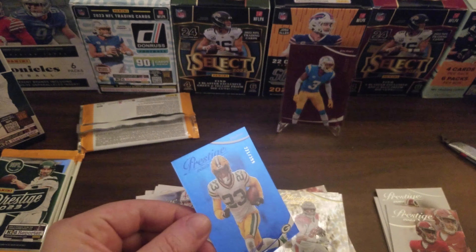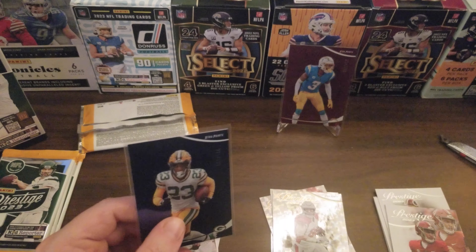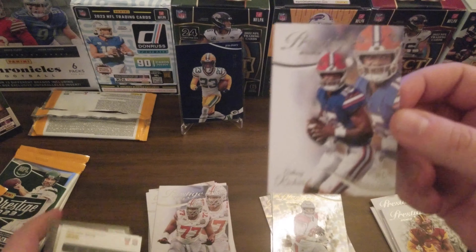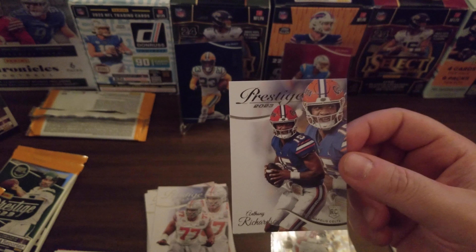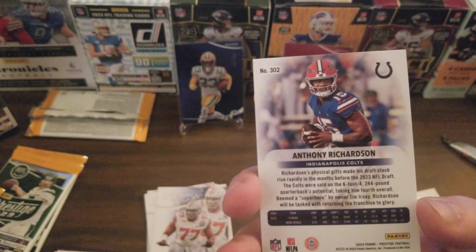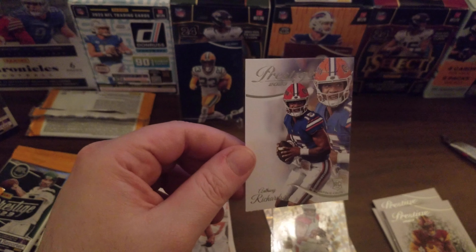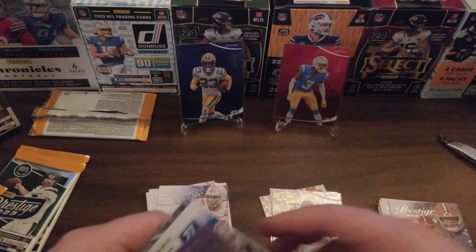I'll put Jair Alexander up there with Derwin James Jr. — as you can see, I'm really not following the Chargers this year because I don't know that guy. We also have an Anthony Richardson card — not in the Colts uniform but in his Florida Gators college uniform. The Colts will be a team to watch next year. Always good to have Anthony Richardson, even just as a base card. Still no CJ Stroud, but any given Sunday.